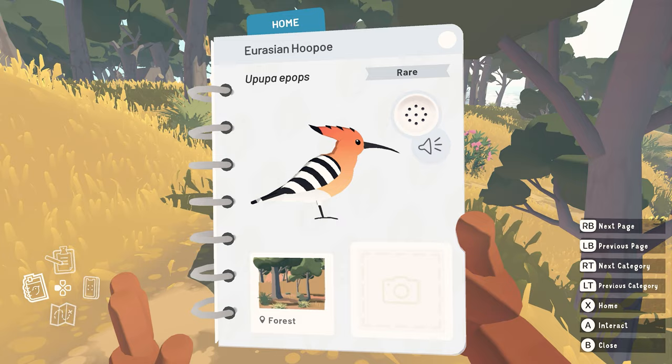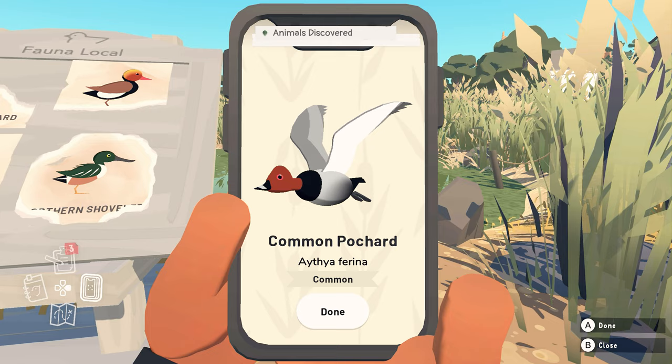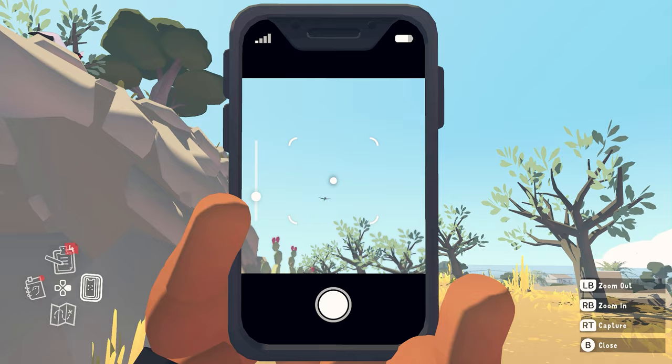Deciding how to place and set up all these animals was a mix of trying to be as accurate as we could in terms of where they like to hang out and how they generally behave in real life, while also making a few concessions to making it a fun game to find them all. How to strike the right balance between being true to life and what makes the most fun game is a very different question for every project.